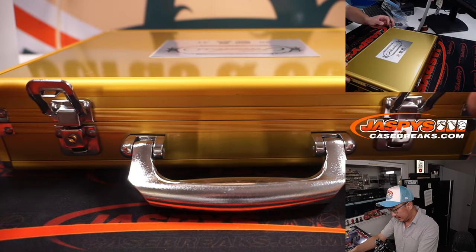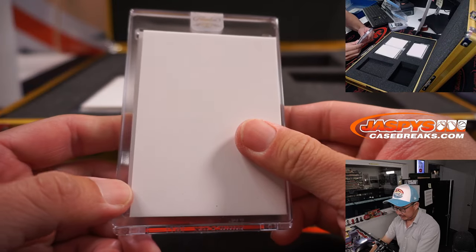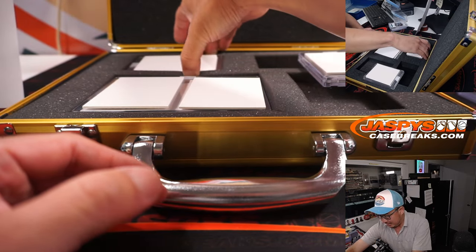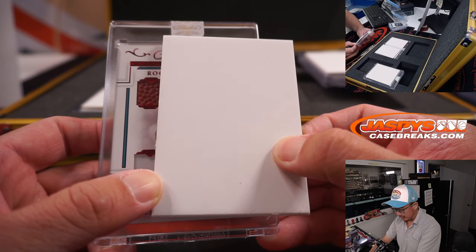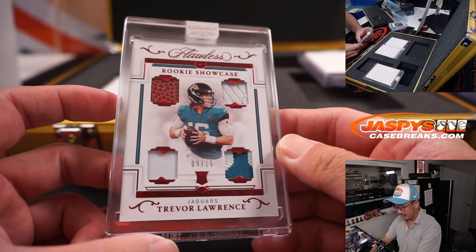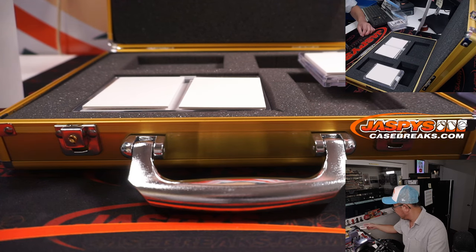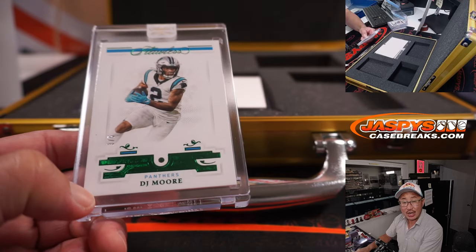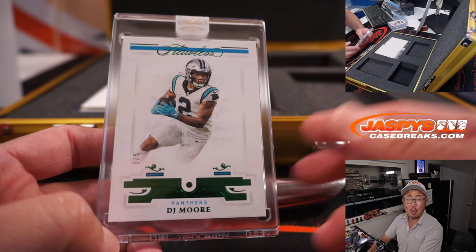All right gang, let's see what we got. The gem — ooh, is it a train whistle? Three out of five? Let's do the quad relic first. It is — it's a big skin jersey, it says rookie. It's T-Law, Trevor Lawrence quad relic, nine out of 15, for Sean M. and the Jaguars. Now let's see what the train whistle is going to be. Three out of five, DJ Moore, emerald. For Carolina — Jeremy Port picked up the Panthers straight up. All aboard the Big Hit Express!